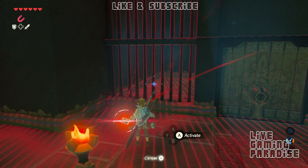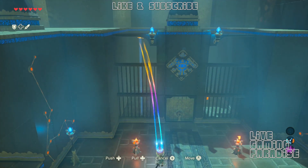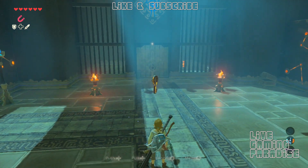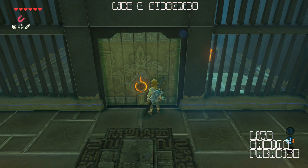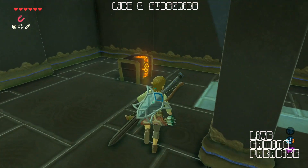In order to get inside and grab your magnesis, there'll be a key that was dropped out of that burning chest - and that's how you're going to open that door. Then you just go inside, and if I'm not mistaken there are some precious stones inside this chest.